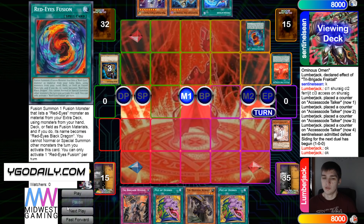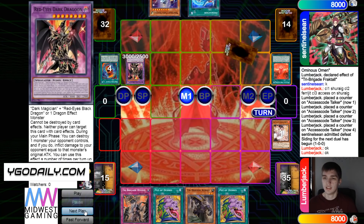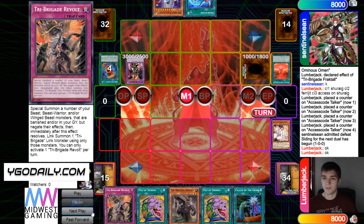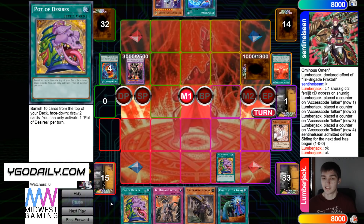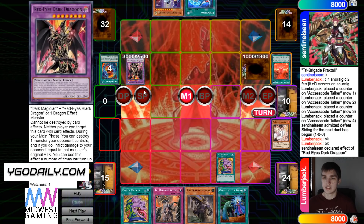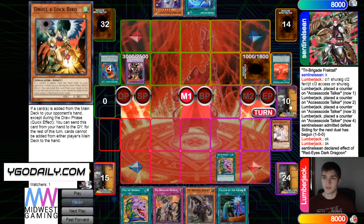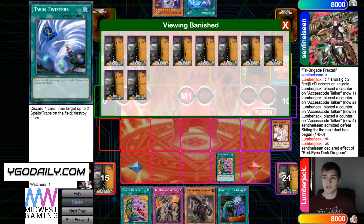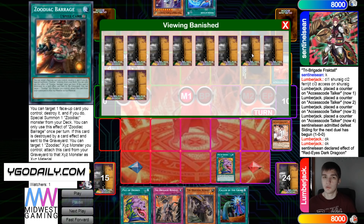Then they activate Red Eyes Fusion, dump and bring out Dragoon, set Alistair, and pass turn. Draw Called By. They're going to activate Desires — that will banish ten — and then they change Dragoon to negate, getting rid of their only interruption. Let's see what they banished: a whole bunch of hand traps. We also see some Zoo Cards — we didn't see those last game. Zoo Cards are nice.